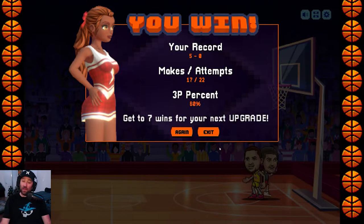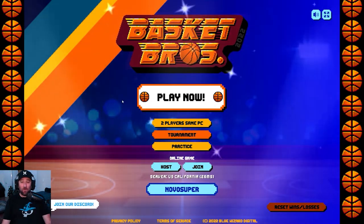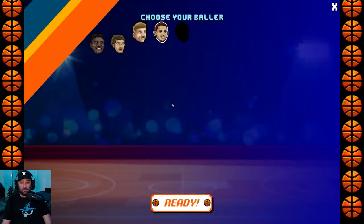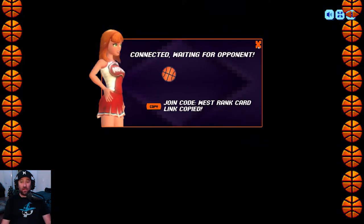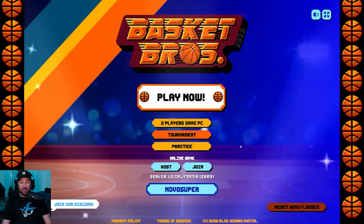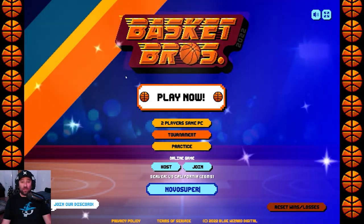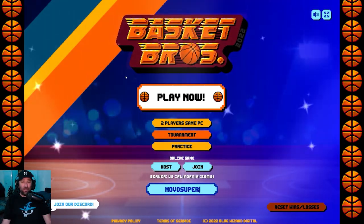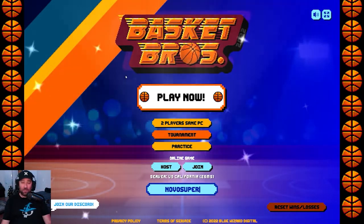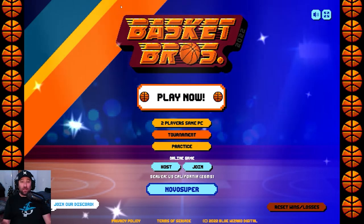That was a lot of fun, guys. This game is a lot more fun, even more so than playing with a computer, if you play with your friends online. Click Host, pick your player, pick your clothes, click Copy, send the link to your friend via Discord or text, and then they paste that link into the Join button and boom, they're playing against you. I strongly recommend you go and try this out — it's a really fun game and a great way to show your friends you're better than them at basketball in the online world. Until next time, I hope you enjoyed this video — I had a lot of fun and I'll see you on my Twitch streams. See you next time, bye!